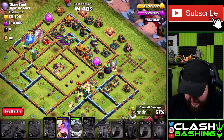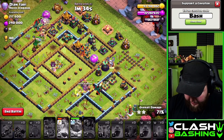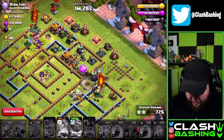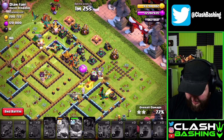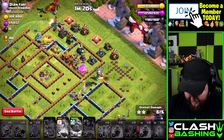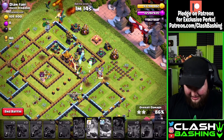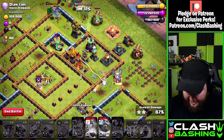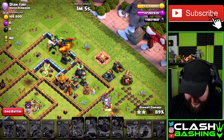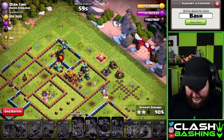We have the queen with her ability still going with the dragons — they're actually tanking a little bit, which is nice. We can pop her ability to push through. We lose our rider right there — we needed that rider. Scattershot is still up; I don't think we're going to get it. We needed that scattershot down so badly. We're so close but we're going to fall just a little bit short.